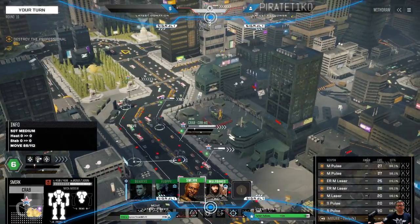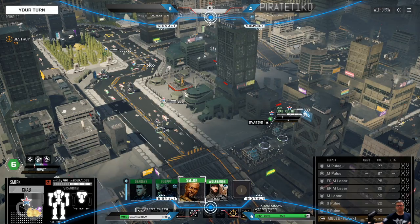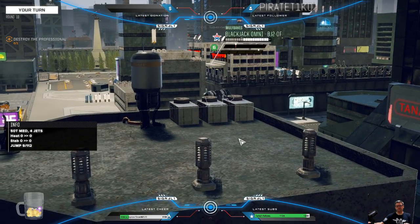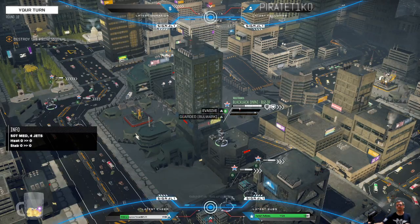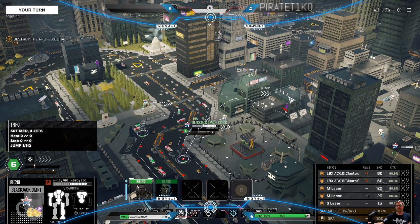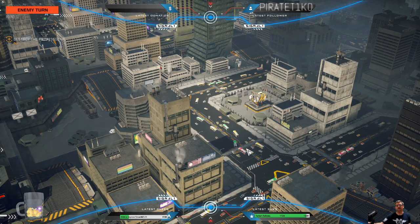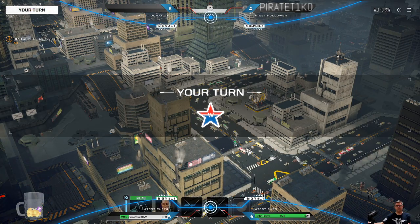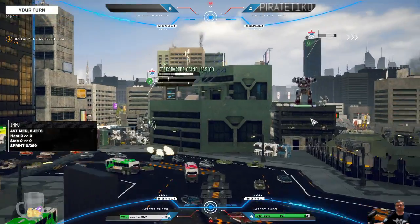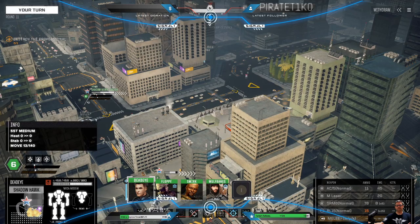We're just going to do a sweep here. We're all spread out enough that if we head in that direction we should start picking him up on sensors. If I had to guess, he was trying to flank us — really hard to do when you're outnumbered and outgunned, but I understand what he might have been trying to do.